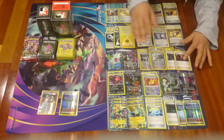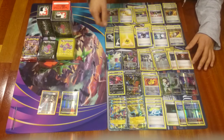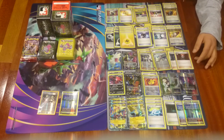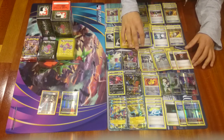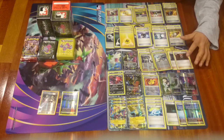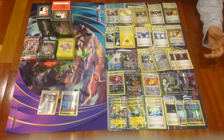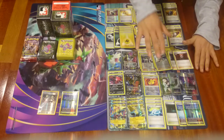Of course we have Sycamore — to discard our entire hand and draw seven cards for a brand new hand. It's really important. We play 3 Sycamores — I think 3 is more than enough because we have other supporters like Birch and we have Shaymin for extra drawing. We also have a Birch — if we don't want to use Sycamore and discard our hand because we have important cards in hand, we go for a Birch instead.